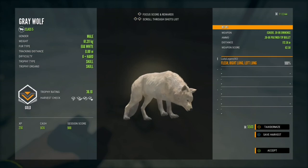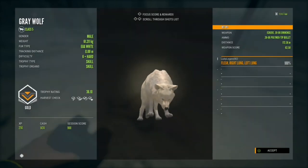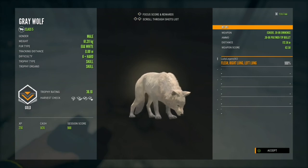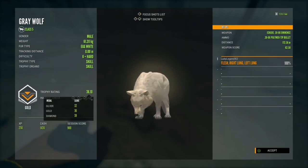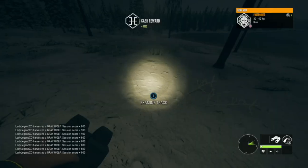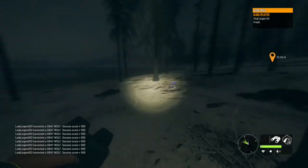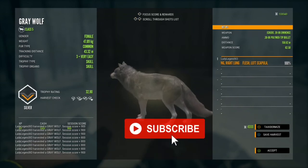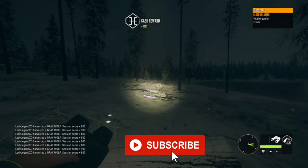Here we have a beautiful level 6 gold egg white, 36.1 trophy, double lung from 172.36 meters. That's a really beautiful wolf. I hope you enjoyed today's video — please take a moment to hit that subscribe button. I hope you'll head out to Yukon and hunt yourself some wolves. Until next time, you take care.